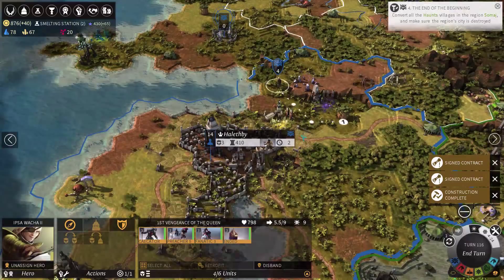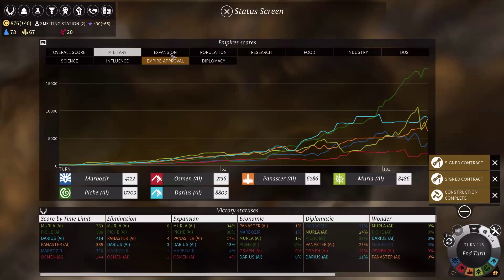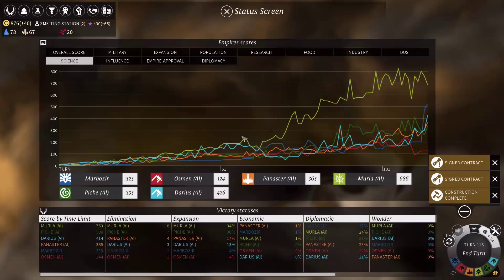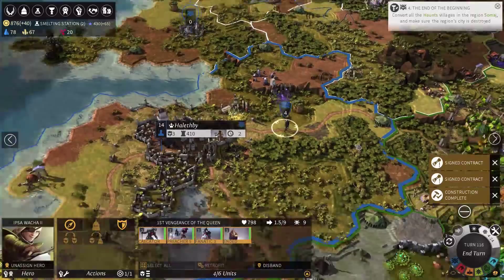How strong are the Wild Walkers now? Military — yeah, their military is just crazy. Industry and research — this is number of technologies. The Roving Clans are significantly in the lead. I'm actually second in science, that's not bad. I need to weaken the Roving Clans — that's still the number one priority. Also, I should get a new district.